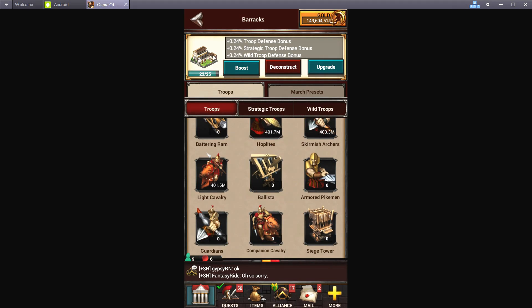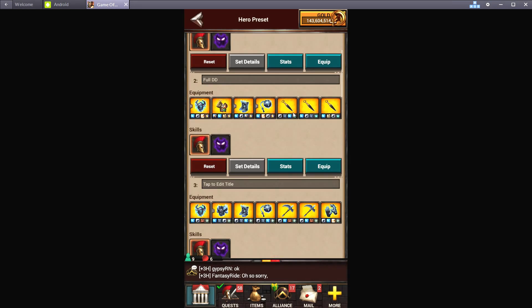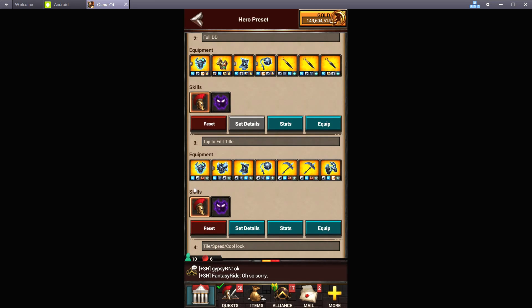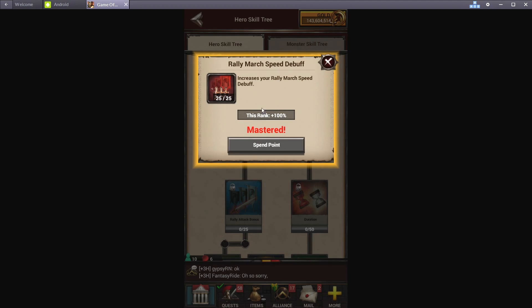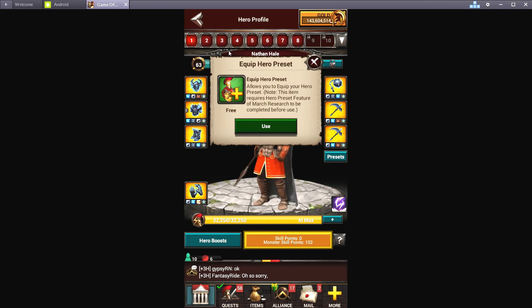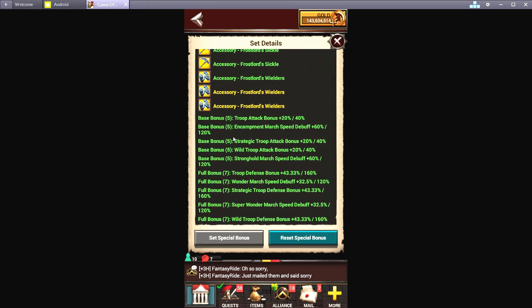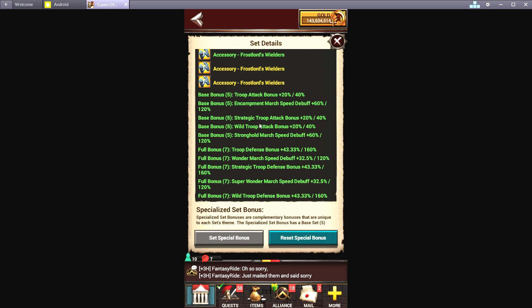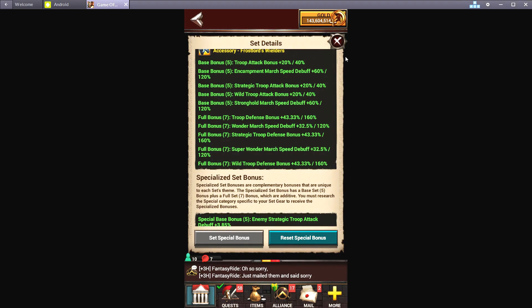Another thing I've been testing: I'll be running Frost Lord gear as bait gear, except I'll be gemming it for all march speed debuff, along with the two sickles which give 5% more march speed debuff than the frost wielders. I've also got it skilled for march speed debuff, which gives another 100%. The set bonus gives stronghold march speed debuff of 60% and 120%, and I've got my troop attack debuff just in case I get soloed, along with the defense from the set bonus.